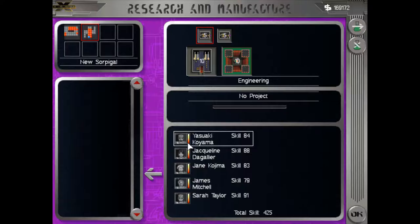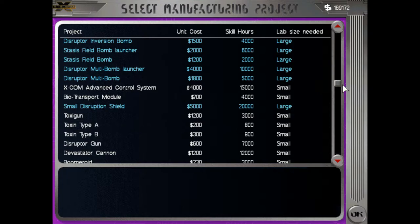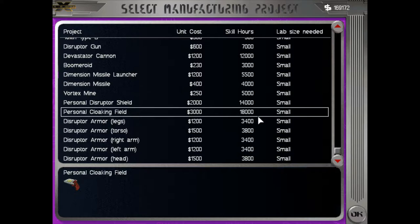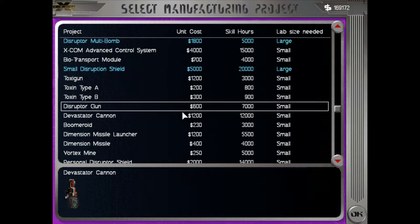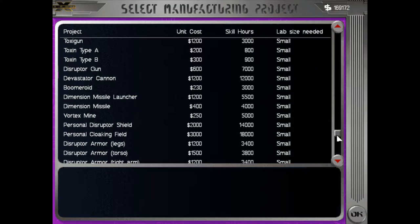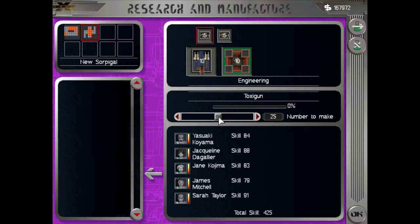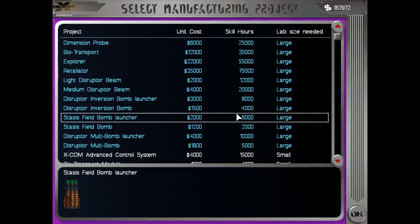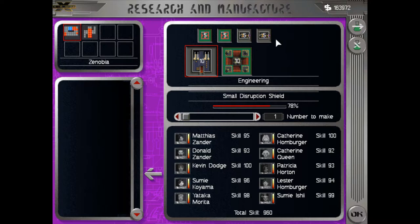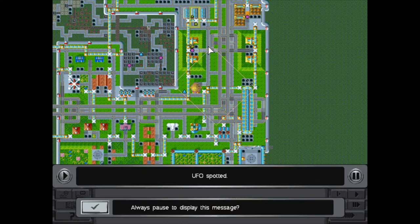Another disruptor arm done — that should be all the arms we need for everybody. We've got lots of workshops, so we've got a lot of potential to make money. I'm going to build some toxic guns for the moment because we can sell them. These guys are going to make a couple control systems once they're done, just so both bases have a few. The large workshops might switch over to some of the large craft weapons we don't have yet.